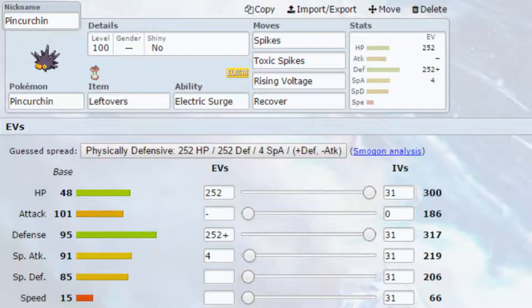Rising Voltage I've already talked about. And then Recover, just to heal yourself up, because realistically you're going to take some hits — this is also why Rocky Helmet is appealing, since Recover gives you that reliable recovery option. For EVs, I've got Max HP and Max Defense with a Bold Nature, and four EVs in Special Attack to boost Rising Voltage ever so slightly. This is my favourite set for Pinkurchin, though there are still a couple of other sets worth using.